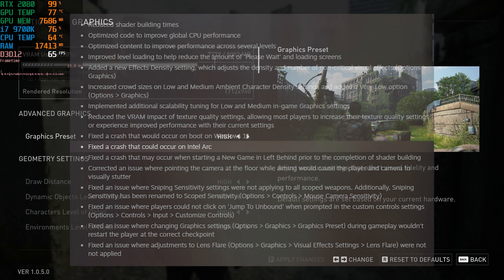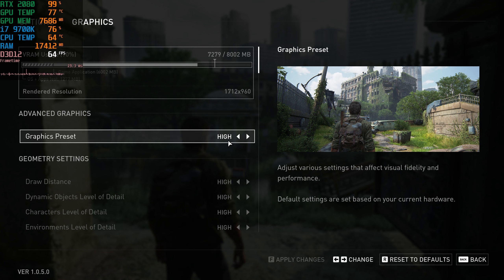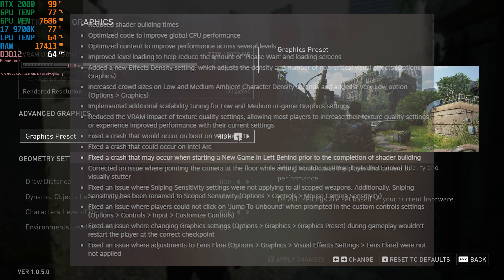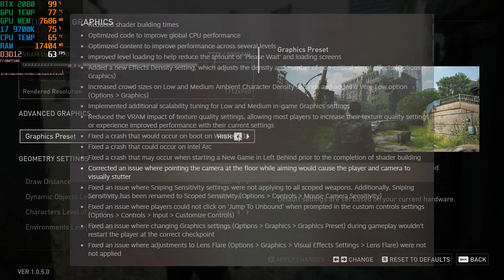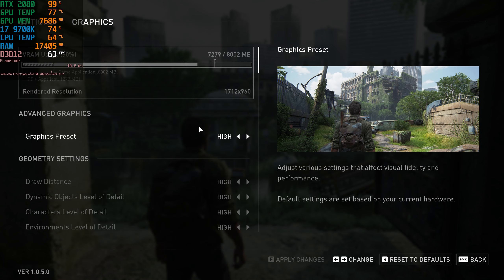Fixed a crash that could occur on Intel Arc — I'm using an NVIDIA GPU so that doesn't affect me, but let me know if you're on Intel Arc and facing this issue. Fixed a crash that may occur when starting a new game in Left Behind — I haven't gotten to the Left Behind DLC yet, so I hope that's fixed for everybody. Also corrected an issue where pointing the camera at the floor while aiming would cause the player and camera to visually stutter.